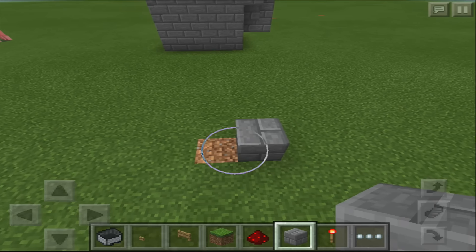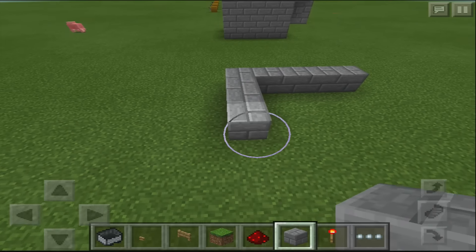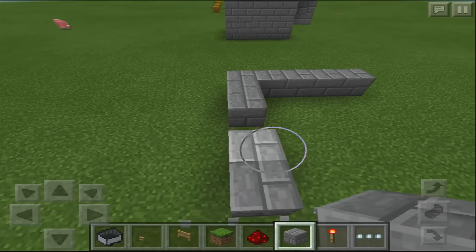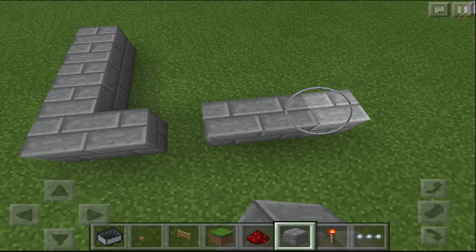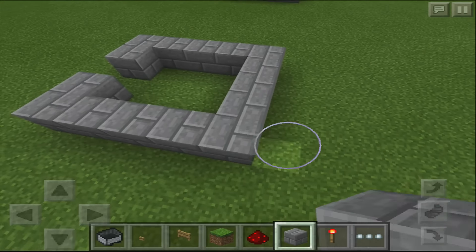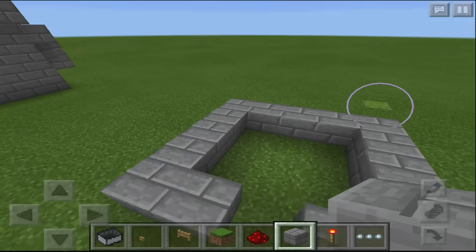What you're going to do is count out five blocks and make a little square with it, with an entrance of course. The entrance goes on one side. This doesn't have to be exactly the same size, but as I said, we're just copying the last build.